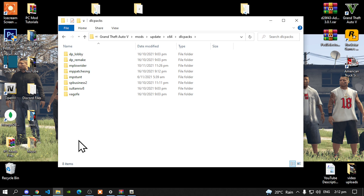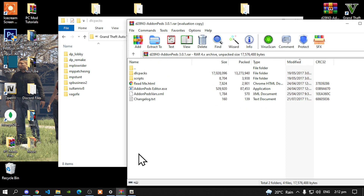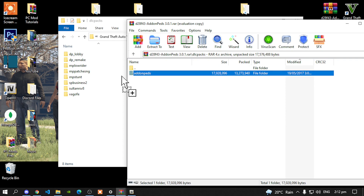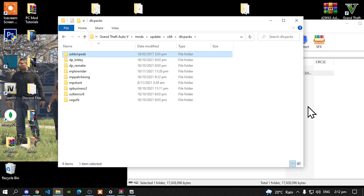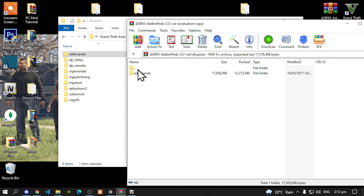Now go to your Add-on Peds Extract folder, and inside that folder, all you've got to do is go to your DLC Packs folder. Select your Add-on Peds folder and drag it inside your DLC Packs folder. Go back to your Extract folder and now go to your Main folder.